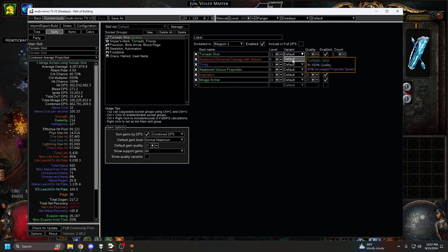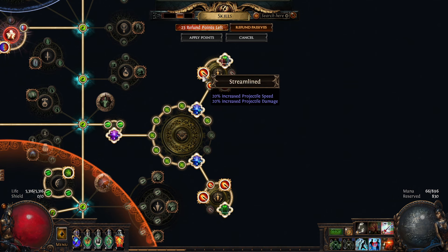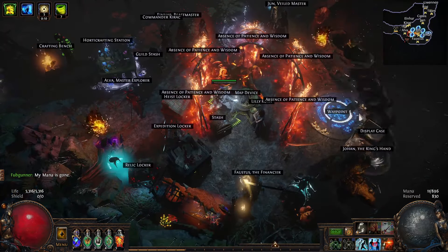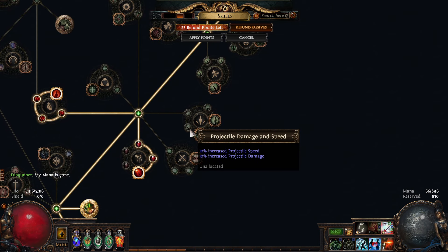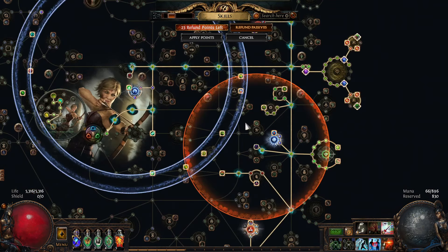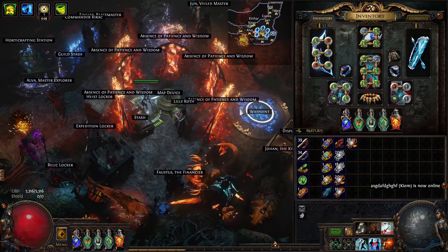With the new change to Tornado Shot from the Necropolis league, it gets 40% projectile speed, which is nice because you don't need to invest in projectile speed as much. I personally run two Streamlines — I feel two felt the best. One Eye to Eye is okay but not necessary. With two Streamlines and quality on Tornado Shot I get 86% projectile speed, which is about enough. As you can see, when I shoot Tornado Shot it goes all the way to the edge of my screen. Normally you'd get projectile speed from Longshot, but there's not much reason to take Longshot when you're point blank. The rest of the passive tree is pretty standard Tornado Shot — nothing really different — same tree as always with some slight adjustments.